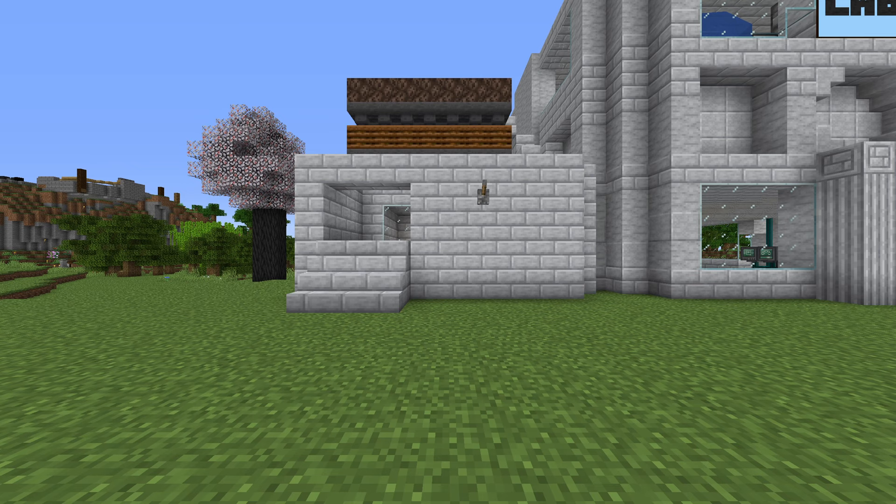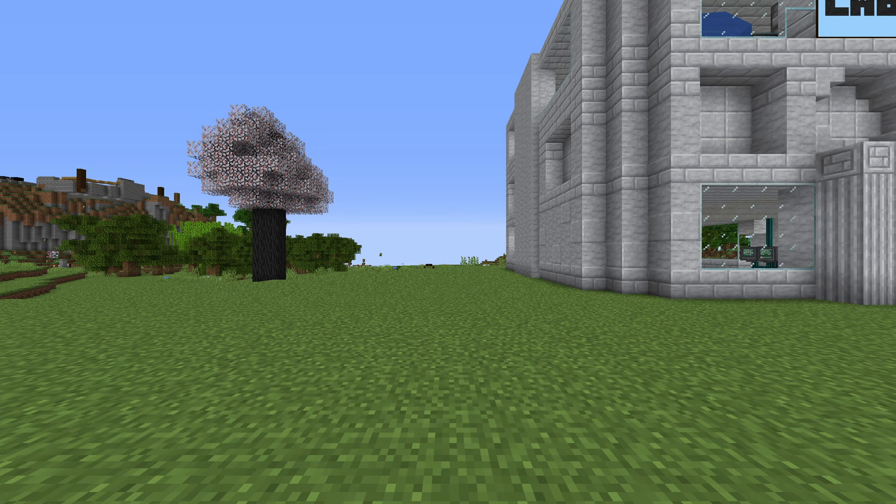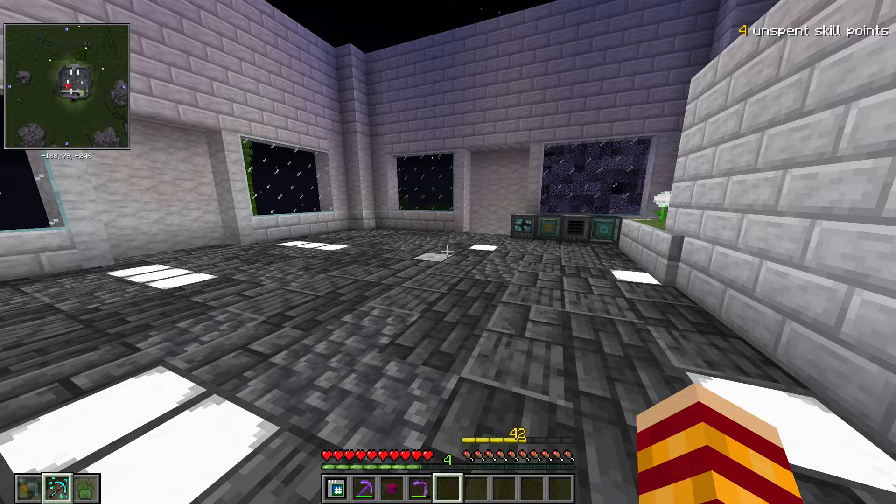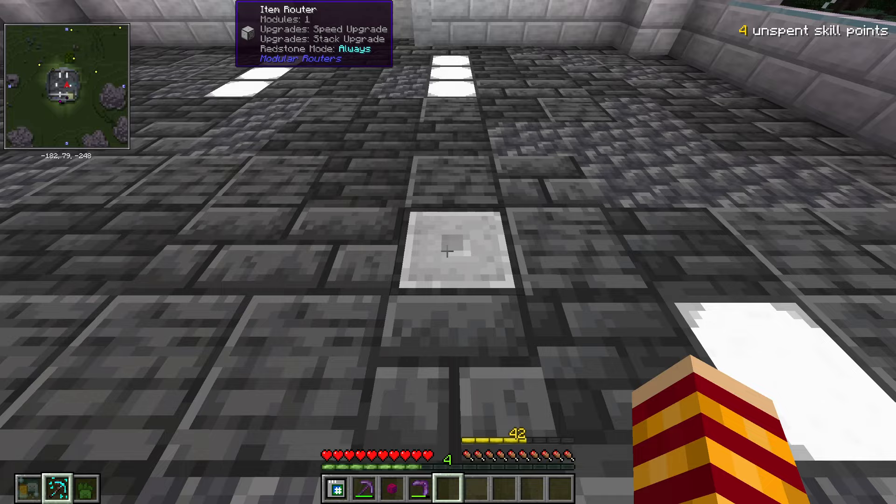So we're going to try to take this bit of section here and basically turn it into this. I decided I was going to originally put it over where we just cleared out, but I think it'd be a lot easier to pipe all of the items from our main base, because we already have all the Xnet cables coming up here. I do actually have this vacuum module too, and you're going to see why that's here in a second.